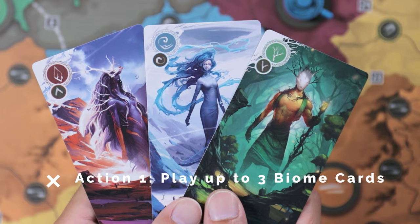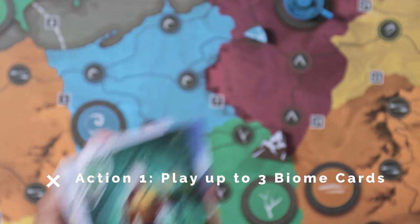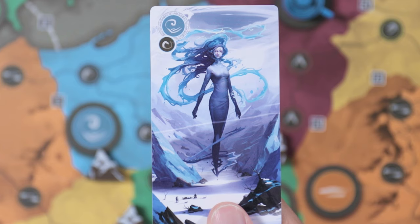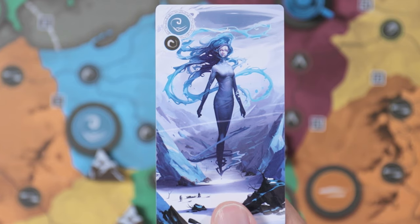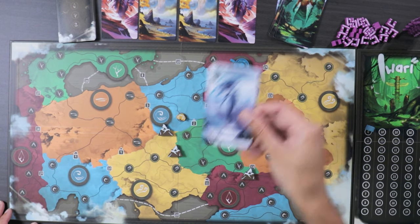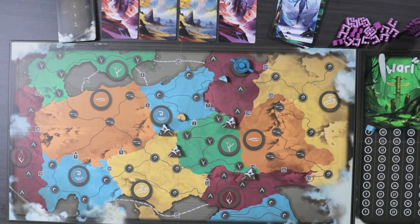On your turn, you can perform one of two actions. The first action is to play up to three biome cards from your hand to place tents or totems on the board. The color and symbol you play indicates which territory you can place your pieces. You then discard that card right after placing that piece — one piece for each biome card played.